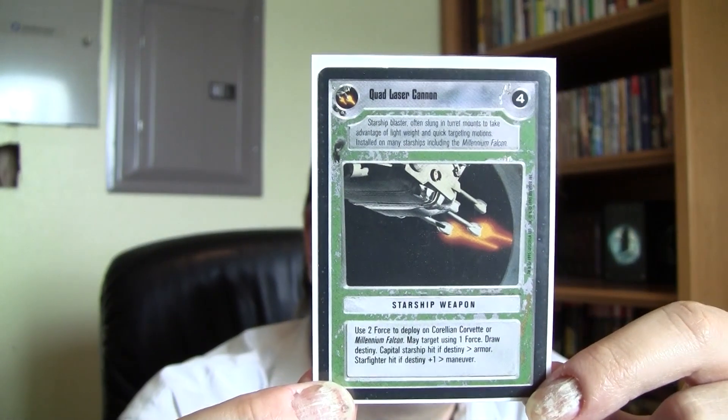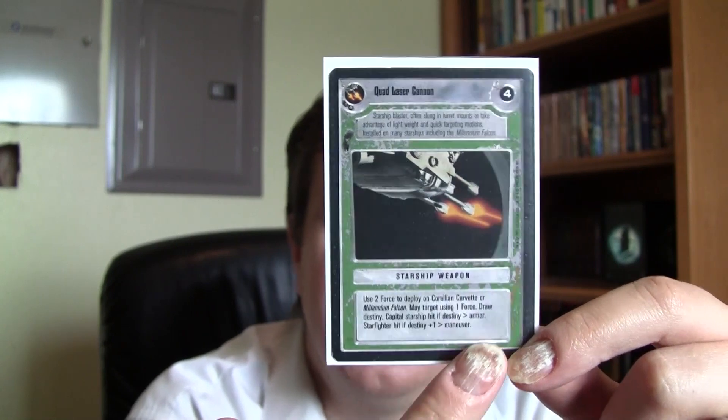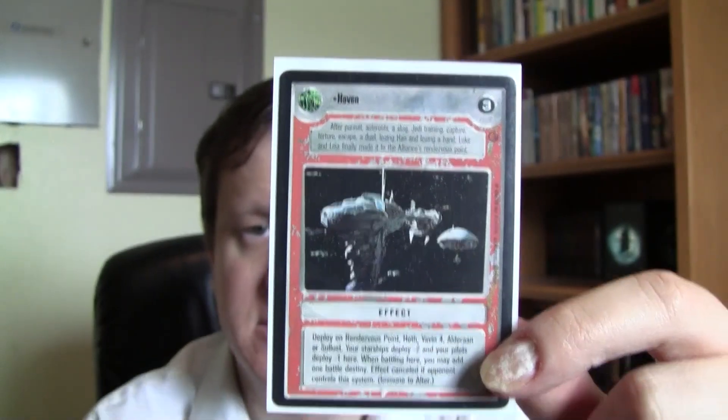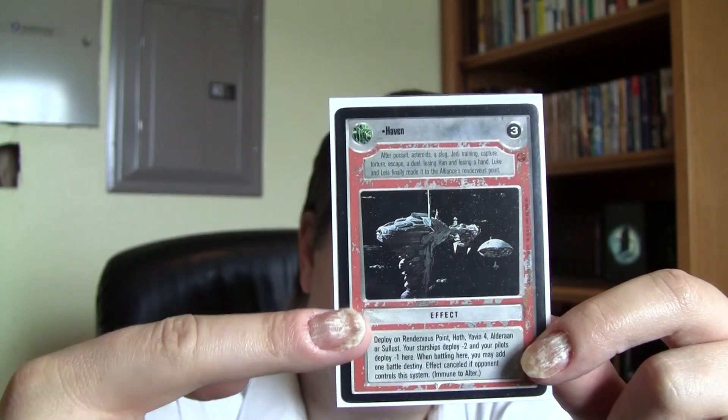Here's an example of a weapon card — it has a weapon icon, destiny number, weapon type (starship weapon or character weapon), and game text. Devices and weapons share the same color border and format, differing only by icon. Weapons and equipment are played onto characters or starships depending on what's specified, allowing effects that can change the course of battle. Effects cards are played on the table — like events in Star Trek — providing long-lasting, continuing game effects, sometimes on a person, ship, or location.